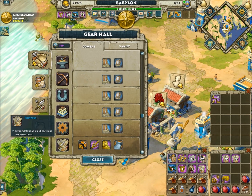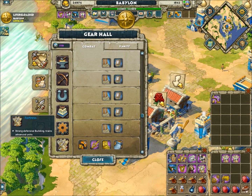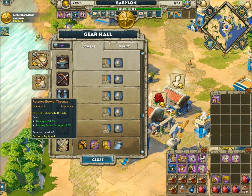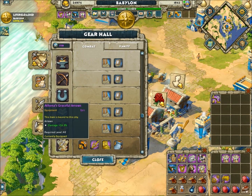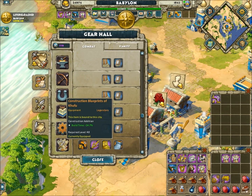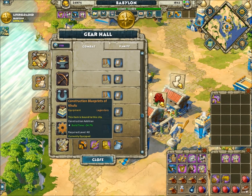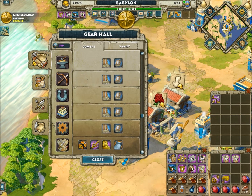The forts are exactly identical to all my other forts, besides Egyptian, where I put a manual on because they train elephants. You have Theseus again, Athena's, Titan, and then I put blueprints on — at least the legends. It doesn't matter what build time level, as long as it's a legend, to get that fort up as fast as possible.